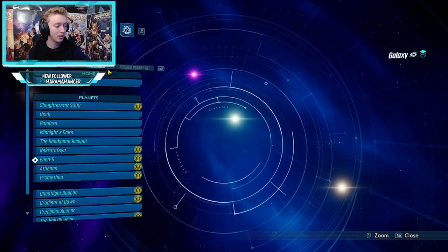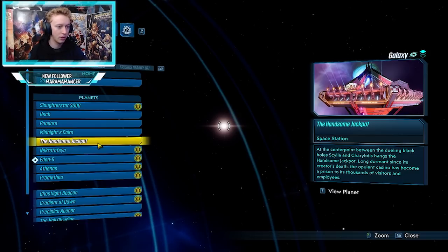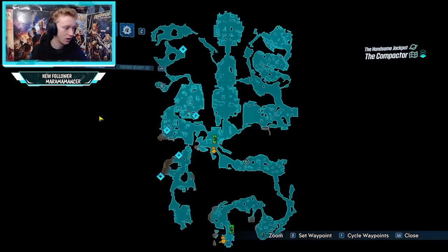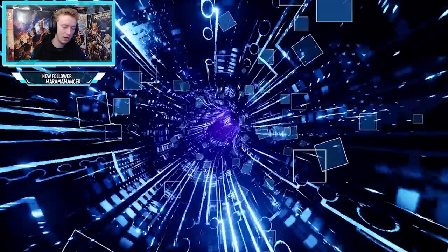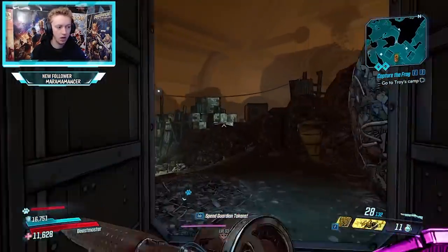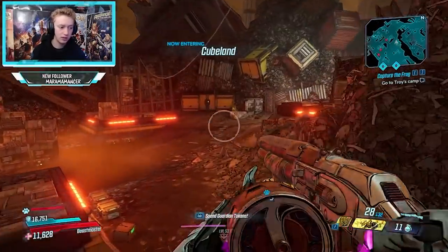Now, back to the fastest way to level up in Borderlands 3. It is in DLC 1 — don't worry if you don't have DLC 1, I'll show a few other places that are great. But by far the fastest is in DLC 1. Go over to the Compactor and start at the Trash Lantis fast travel station — you're going to be farming Scrap Trap. He's an absolute machine for XP. You can start the DLC from level 1, so this is viable from the very start of a character.